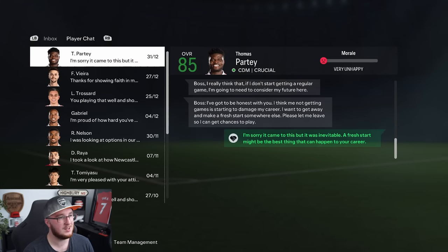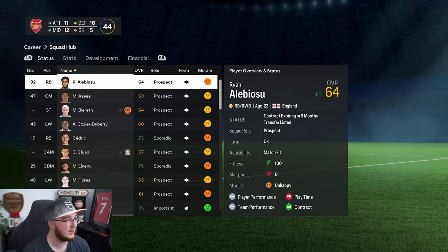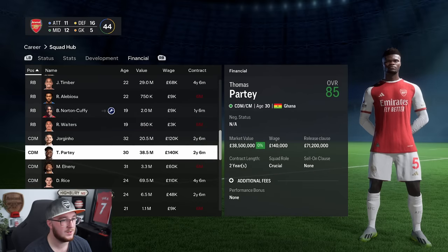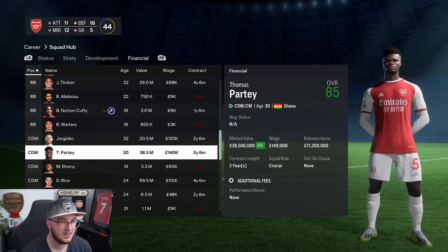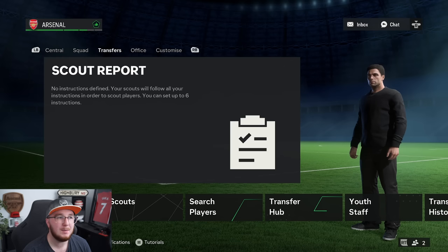Oh dear, bad news guys — Thomas Partey. He wants to go. Thomas Partey wants to leave now — he's just signed a new deal. It looks like we're going to be losing him. He's submitted a transfer request. How much is he worth? 38 million. In a way I'm actually not too devastated — he's 30 years old, we've got Declan Rice now, and I can think of more important players I'd rather keep. Maybe not the worst thing ever.